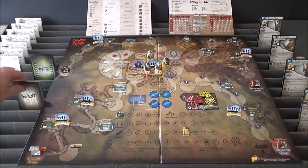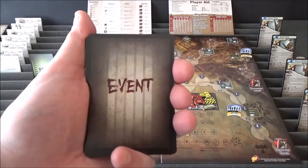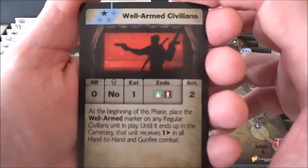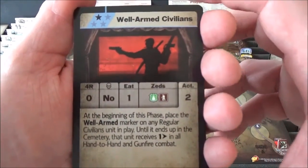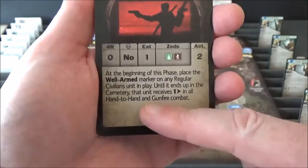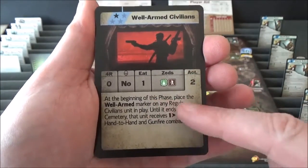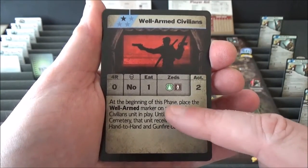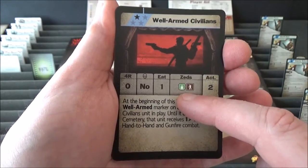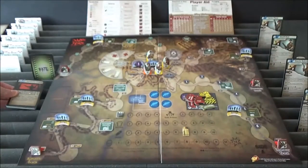Here we are at the Z's phase. The first thing we've got to do is turn over our first event card. And we have Well-Armed Civilians - that sounds pretty good! There's text but it's part of the action phase, so we've got to do the Z's first. We've got movement on the Forest track and the Mountain track.